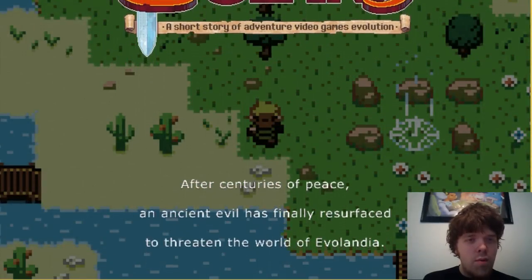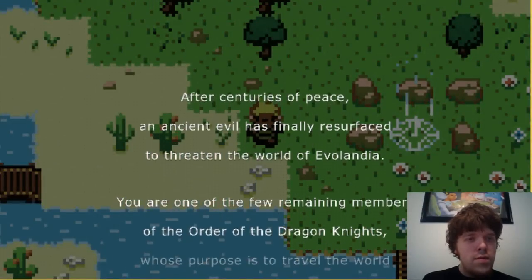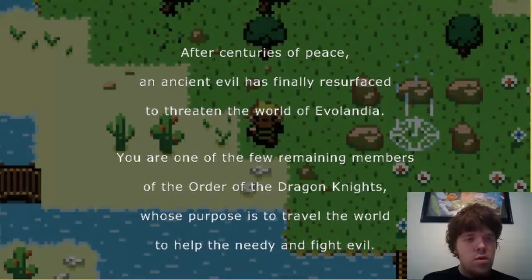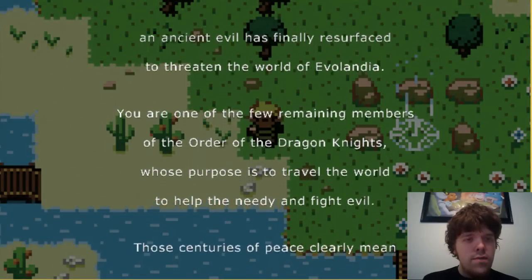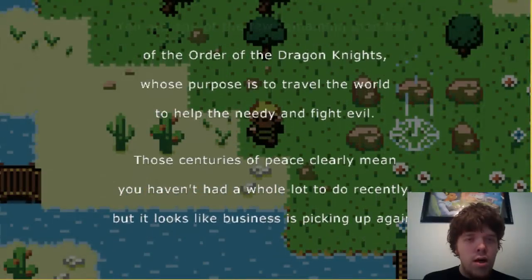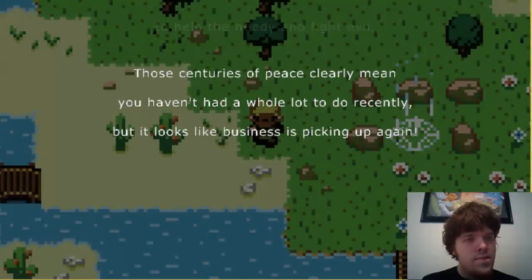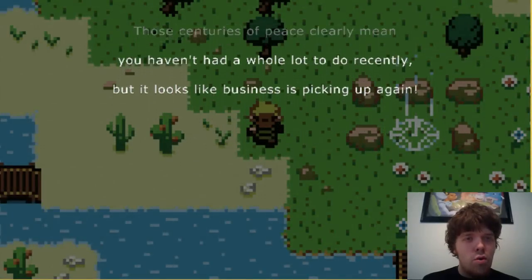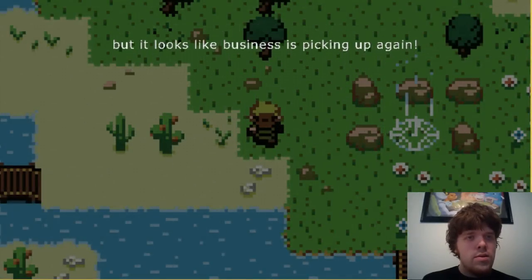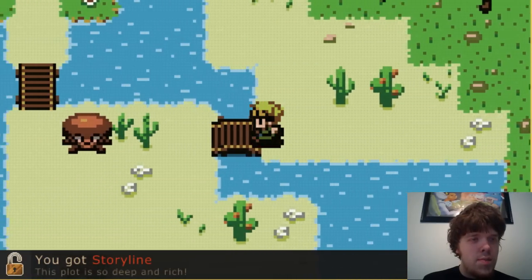After centuries of peace, an ancient evil has finally resurfaced — you threaten the world of Evolandia. You are one of the few remaining members of the Order of the Dragon Knights, whose purpose is to travel the world to help the needy and fight evil. Those centuries of peace clearly mean you haven't had a whole lot to do recently, but it looks like business is picking up again. Well, I guess it's a story. The plot is so deep and rich.